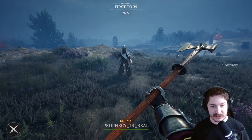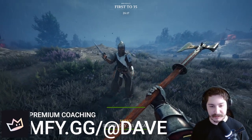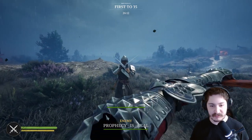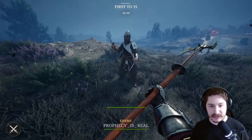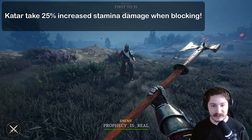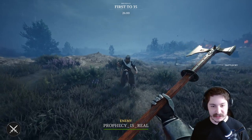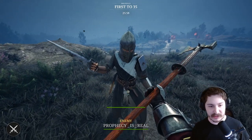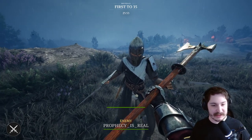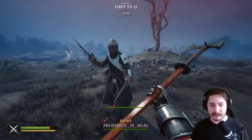The biggest thing to understand is that the katar takes increased stamina damage, so go ahead and block my attacks - you'll see they take quite a lot of stamina damage when blocking. That means you need to counter more often with this weapon. On top of that, the stamina damage you deal is very low because the katar does very little damage. It's a double whammy: you're taking more stamina damage and dealing less.